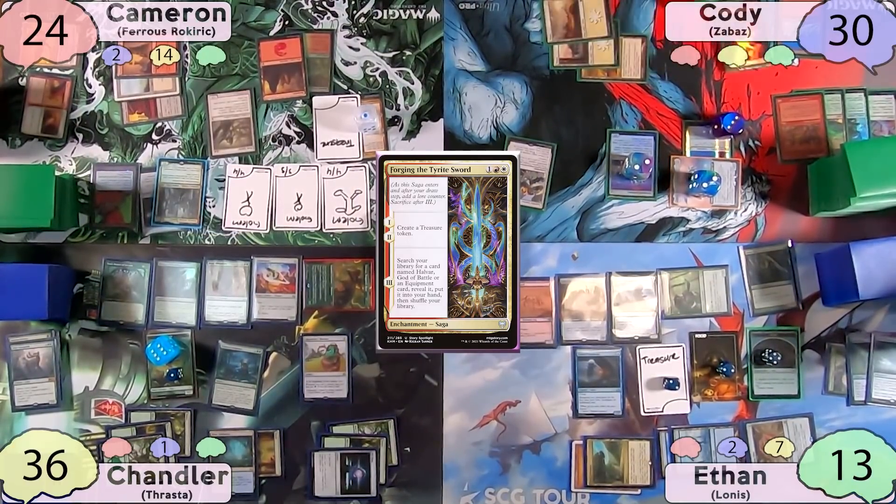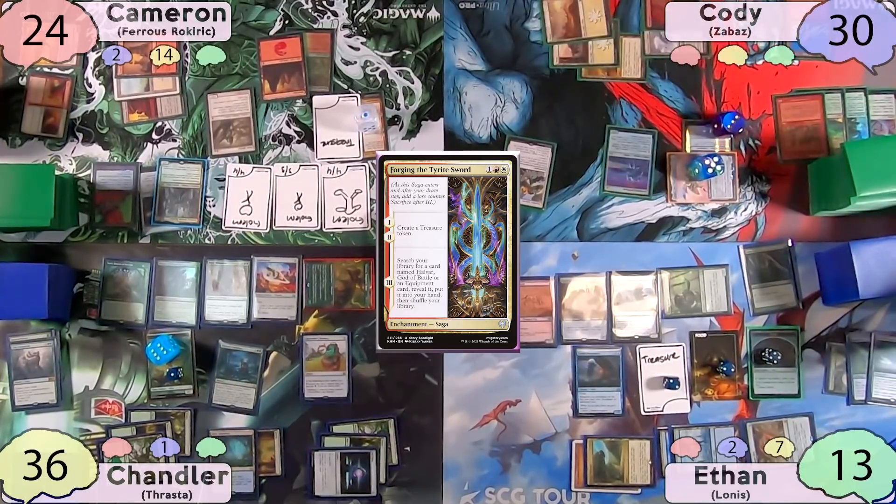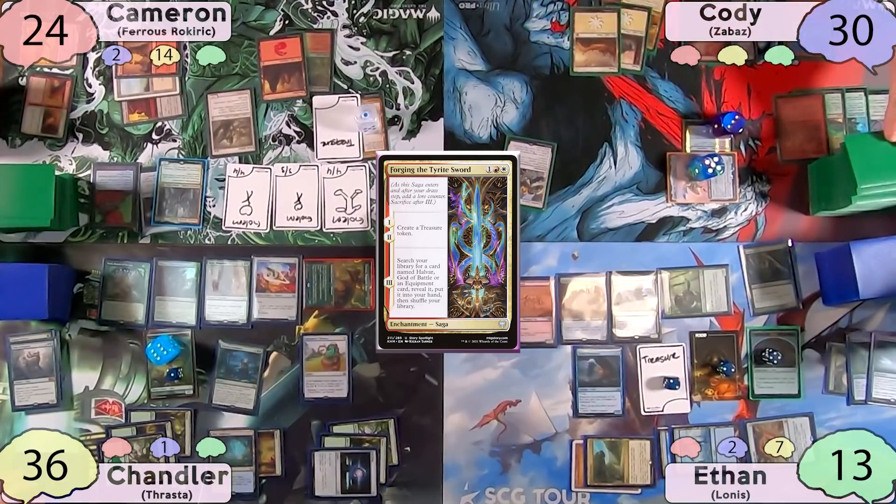Cameron starts his turn by casting Forging the Tyrite Sword, making a Treasure Token and another 4/4 Golem, then passes to Cody. On Cameron's end step, Cody activates Together Forever targeting his Javelineer, then activates Zabaz to destroy the Javelineer. It gets returned to his hand, Modular triggers putting all the counters on Zabaz plus one.